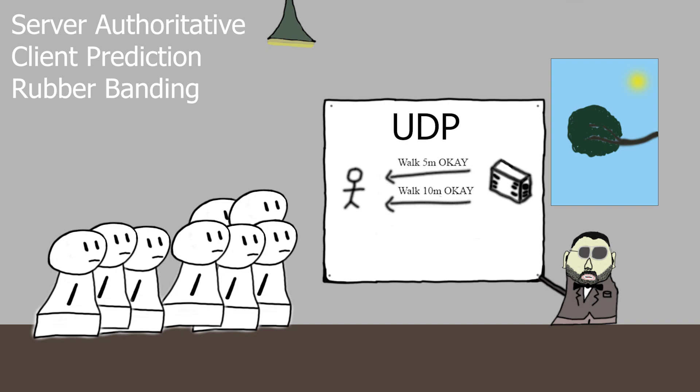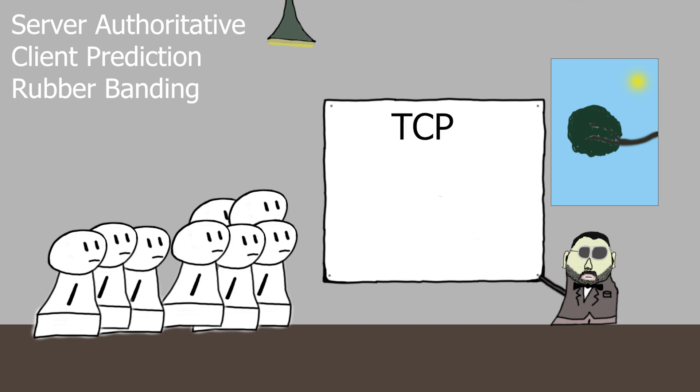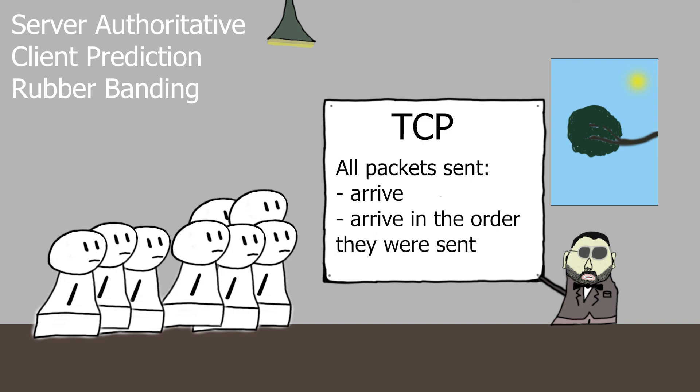On the client side, the player would not notice that such an event occurred. TCP, however, would make sure all packets sent arrive and arrive in the order they were sent. If one packet was missing, the server would wait for this packet before it sends the agreed or disagreed state back to the client. This would cause extra loops on the server, increasing the time of communication between it and the client.